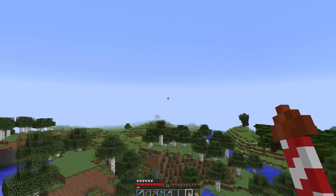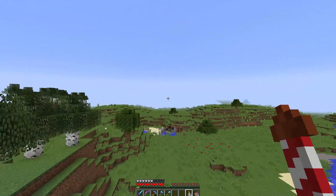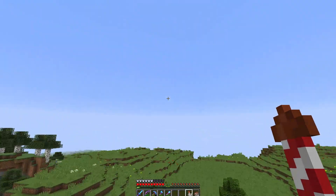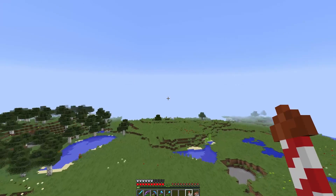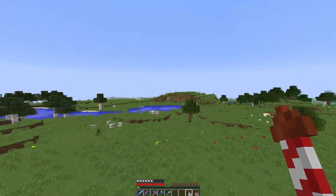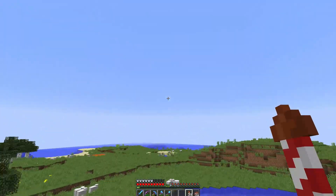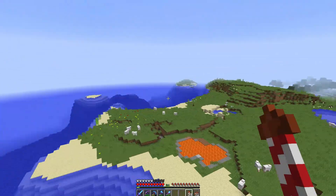Now we're going into birch — there we go! Good open clearing here, we should see horses. That's probably going to be our best chance to see horses. More sheep. Come on, give me a horse! Let's take one more pass.